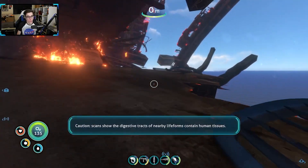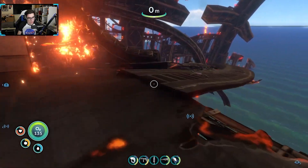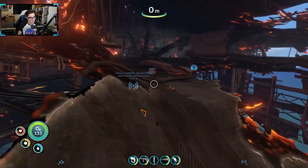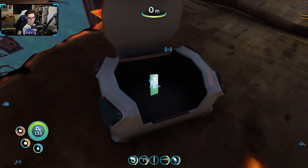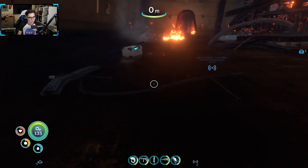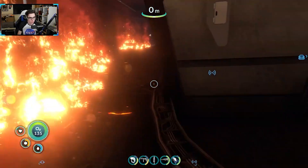I'm only getting water, I'm not getting food. I was hoping I'd get some food. No, I'm being serious — can we stop giving me water? Scans show the digestive tracts of nearby life forms contain human tissues. Yeah, you think. They've been nibbling my toes all this time. That's a health kit. Can I just get some food things? Can I get a nutrient block? Do you know what a nutrient block is, game?